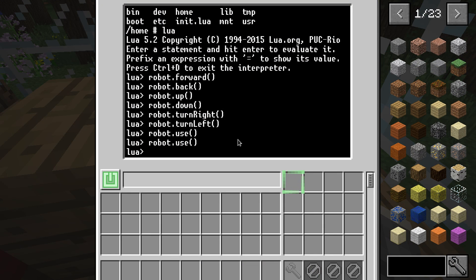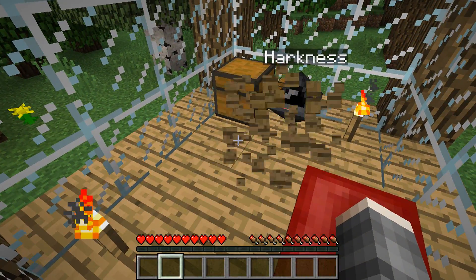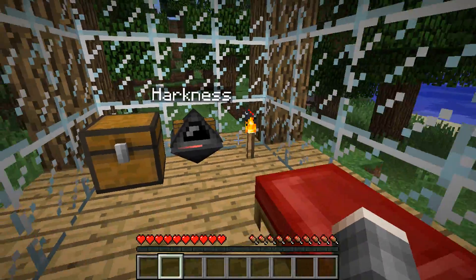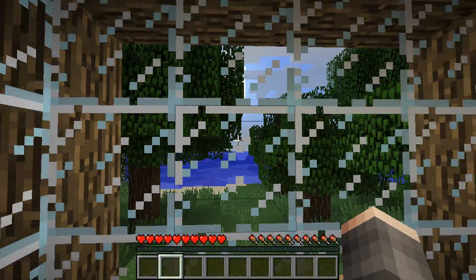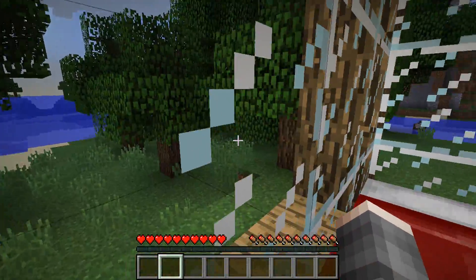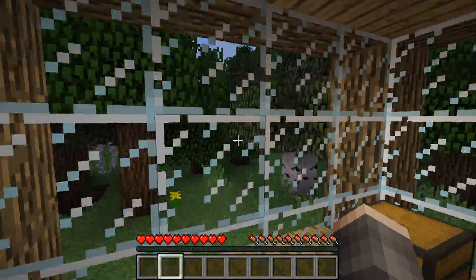Swing — yeah, swing works. And it can place items as well. Anyway, this is Harkness, my friend. Let's look at the environment: we have a giant ocean over there, a tiny lake here. There are some cows around — there's one over there. There are some trees around which could be very handy.